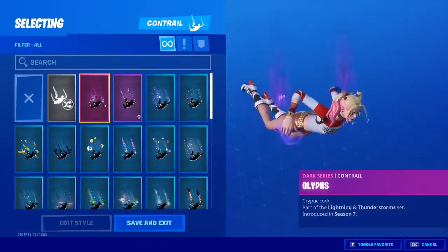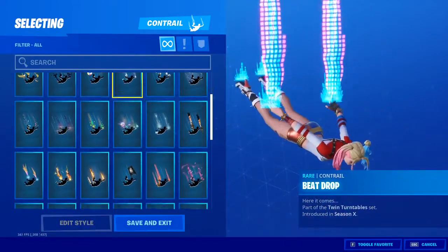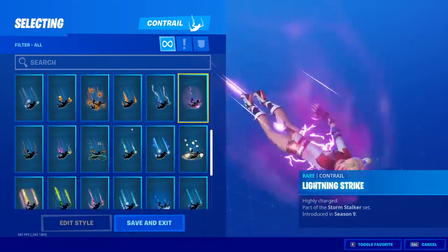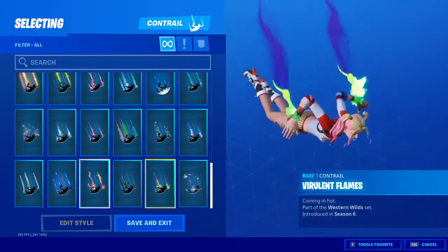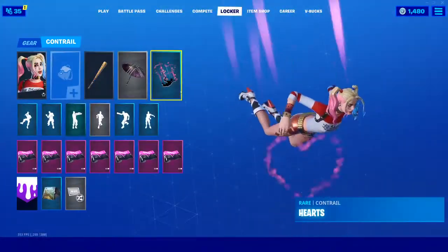For contrail, maybe Hearts, Lightning Strike, Spectrum, or Vibrant. I'm going to go with Hearts for this one.